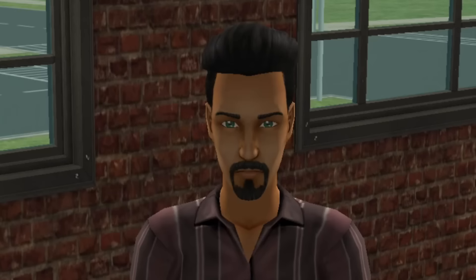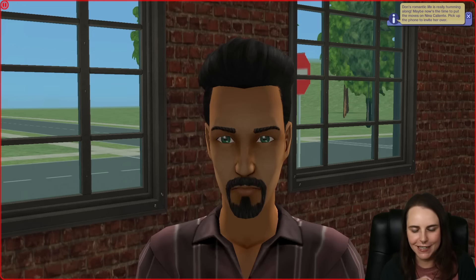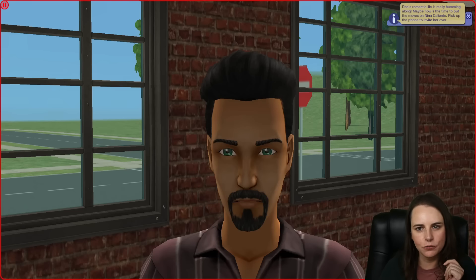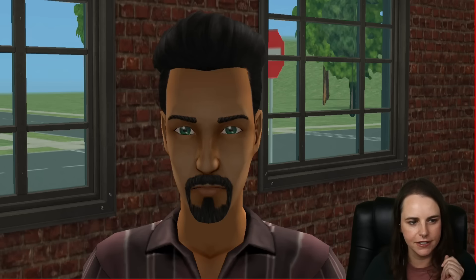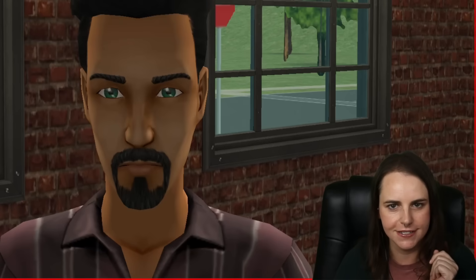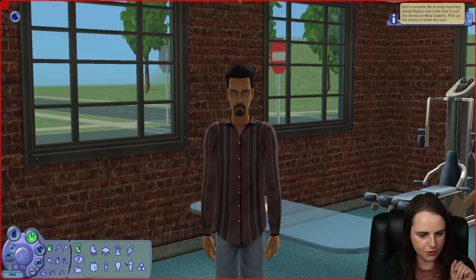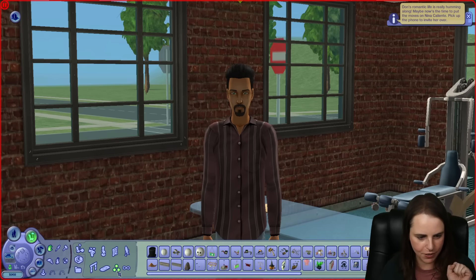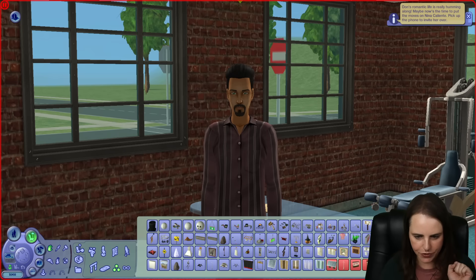No romance for you, Don — not today. It's been a long time since I've seen those default glassy Sims 2 eyes. Someone said in one of my live streams that my boyfriend looks like Don Lothario, and that is absolutely true. All right, so we're going to go into build mode. I'd assume the wants chooser shows up somewhere in miscellaneous.